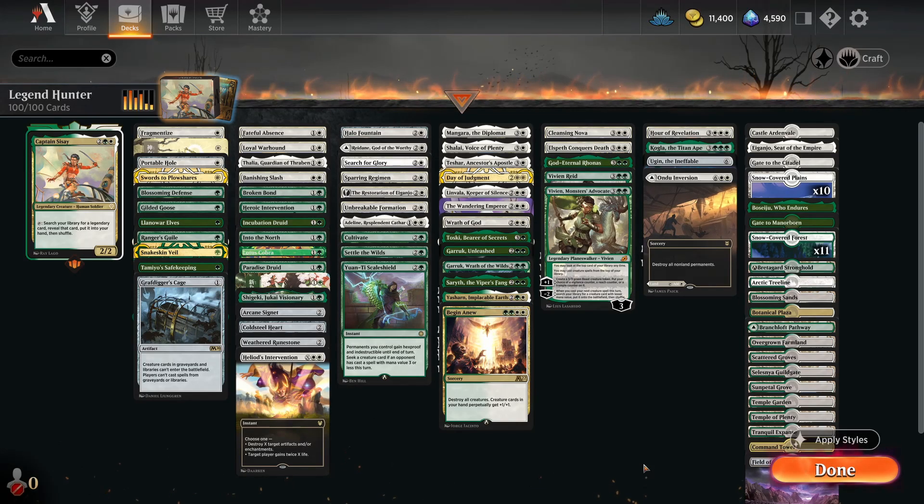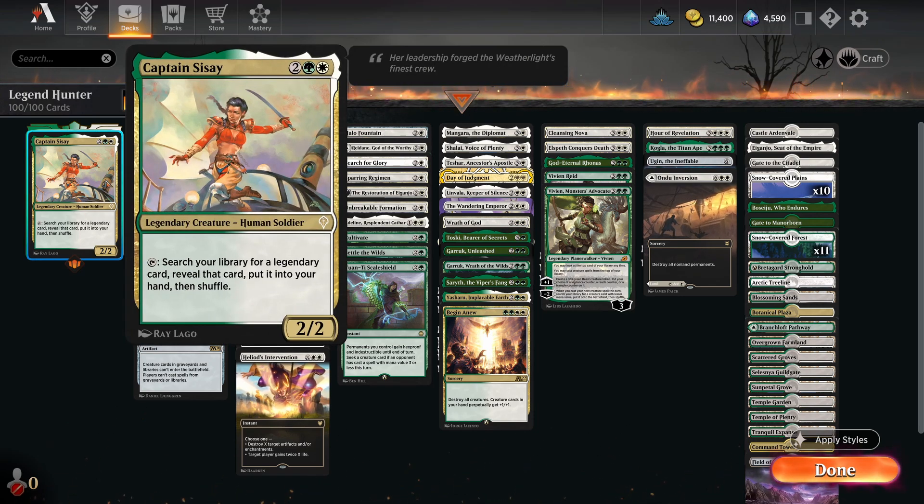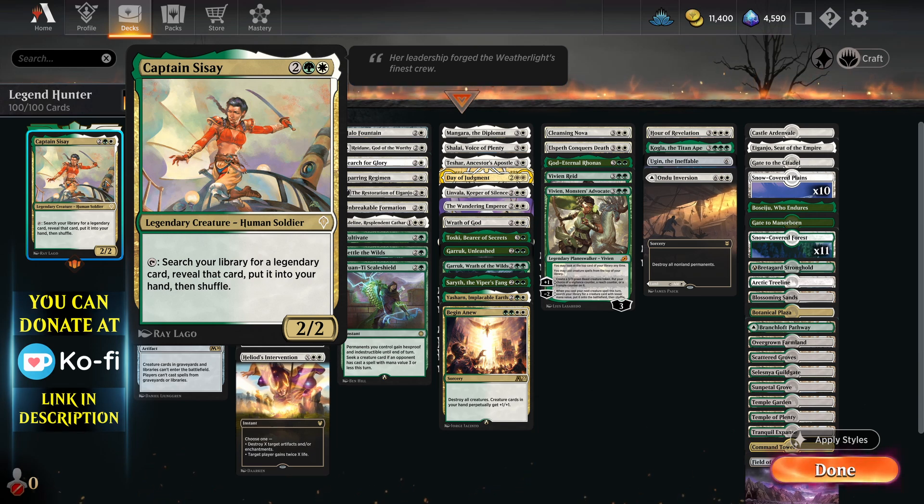I wasn't going to make this deck but somebody requested it in the comments of one of my videos, so I thought why not. Only because I don't think she's alive anymore to crew the Weatherlight — I'm pretty sure she's dead now — but let's make it anyway. It was pretty tough because this is apparently tier zero even without a Paradox Engine.